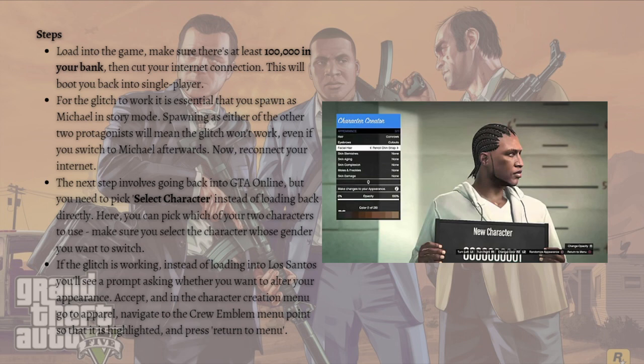Now you'll need to repeatedly press the randomization button — keep spamming it. If the glitch works, after long enough the randomized appearance will switch to the opposite gender. At that point you can customize the character to your heart's content.